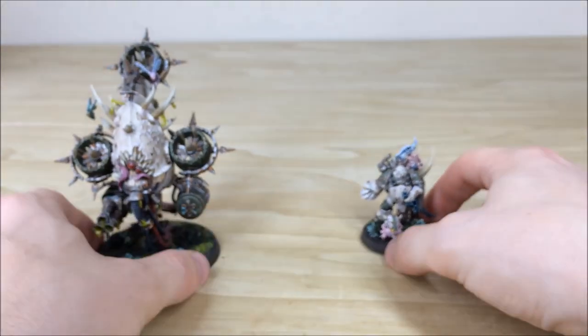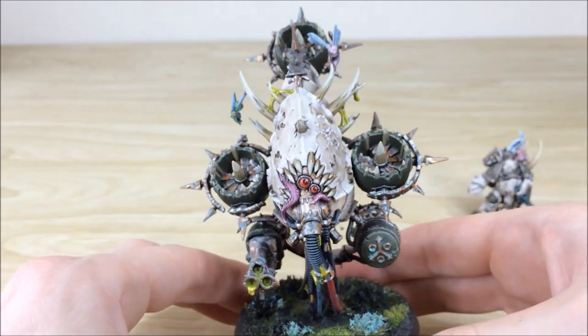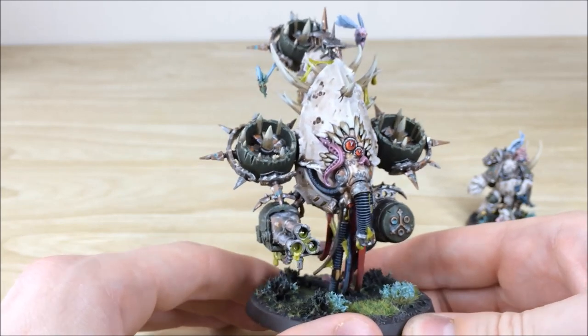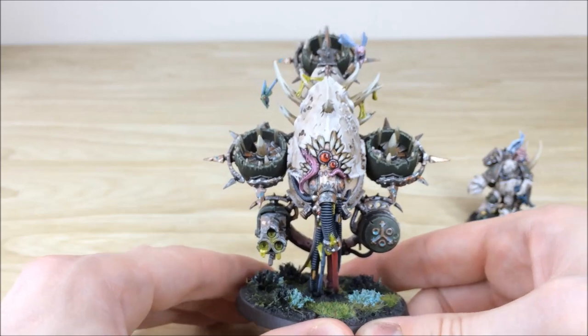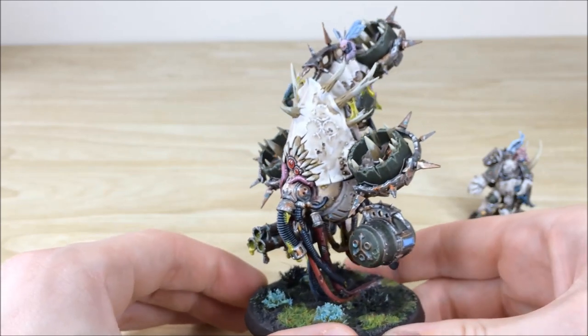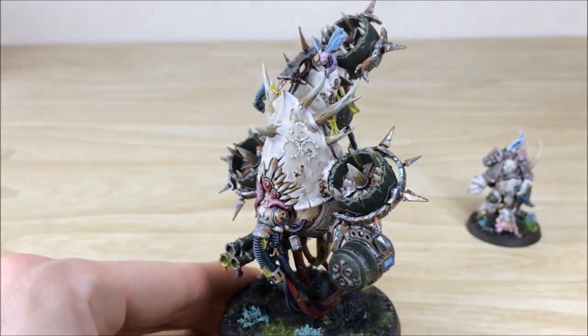Now we'll pull forward this absolute monstrosity, which is the Blight Drone, and it has so much going on. Like all the different areas of lens work, the teeth, all the pus and stuff coming out, the gun. There's a nice bit of verdigris on some of the brass areas there as well. The lenses stand out really nicely with lots of depth and highlighting, and you've got these really cool little flies at the top as well.